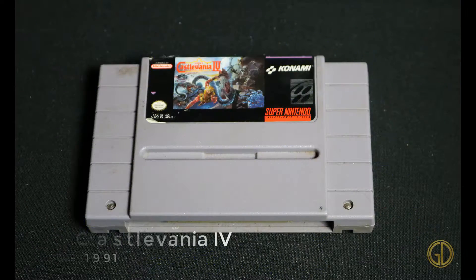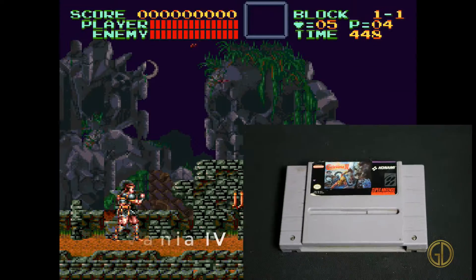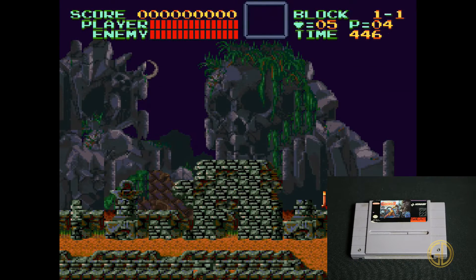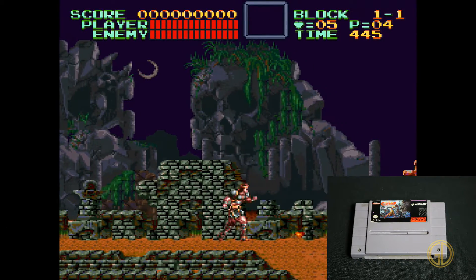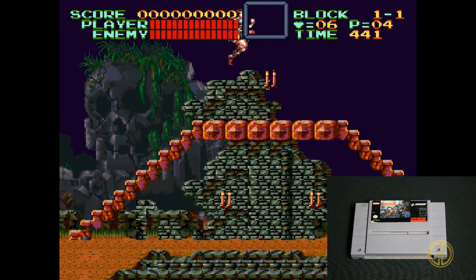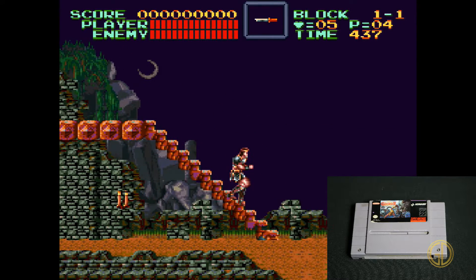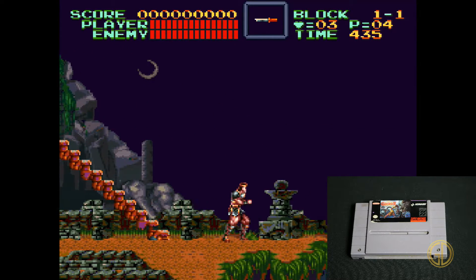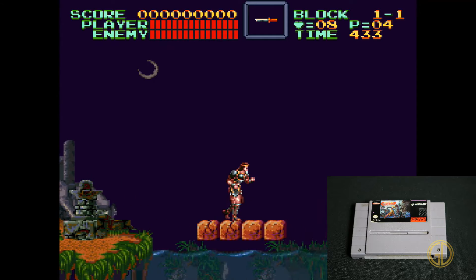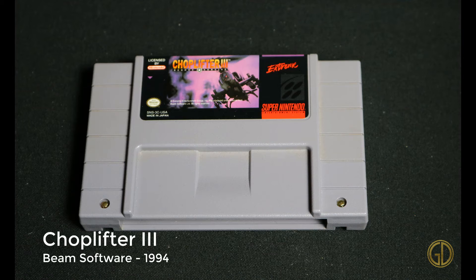Up next is Super Castlevania 4 released by Konami in 1991, and this game is absolutely fantastic. This is a very good entry in the Castlevania franchise — it has all the classic gameplay you would expect with massively updated graphics for the 16-bit era, great music, great gameplay. It's just a blast. This is such a good game, you should definitely pick it up.